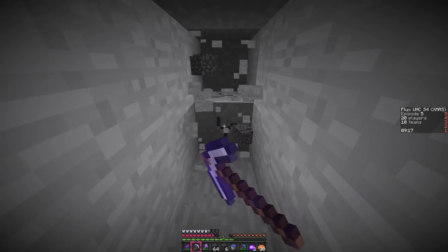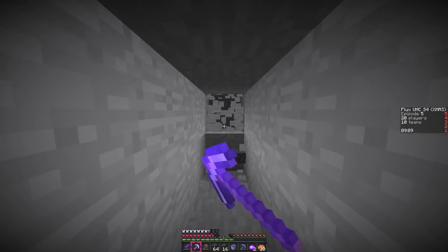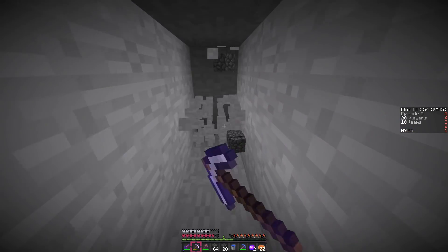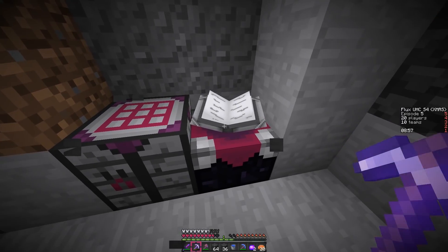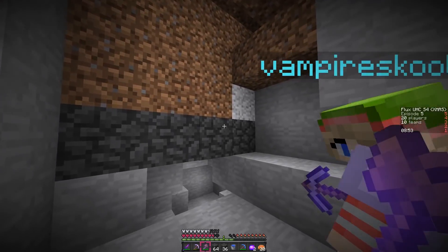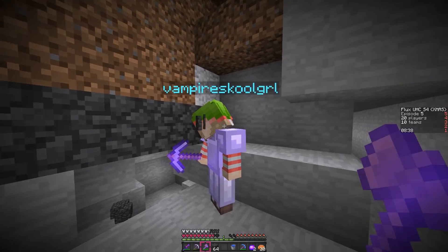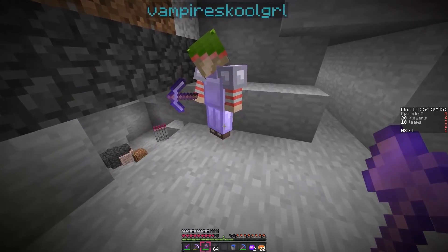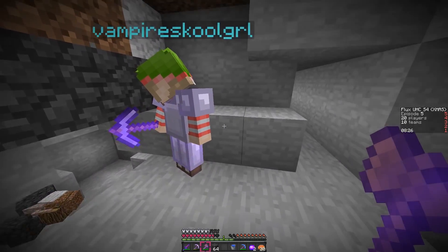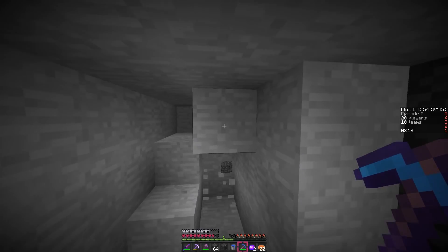I'm just going to mine a bit to see if I can get anything. Oh my gosh, I have a Prot 2 chest, Prot 2 legs, and I need more stuff to get levels. We need to go mining — dig down, maybe get some more gold while we're at it. We still have seven diamonds too. We can make pants — diamond pants — and if one of us has Prot 2 pants we can switch them out.